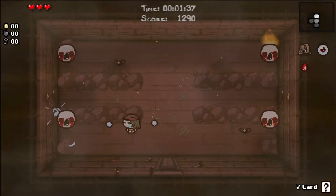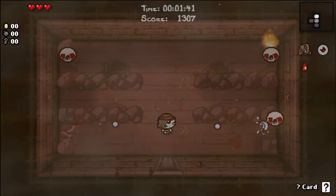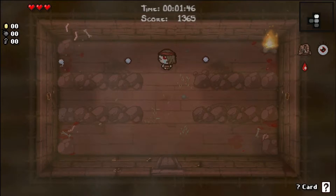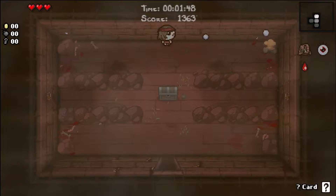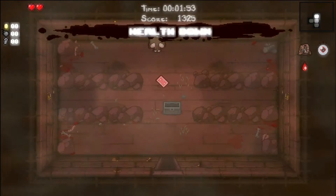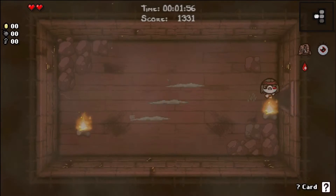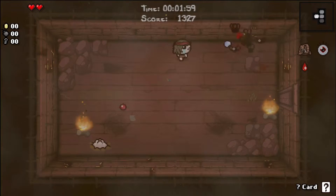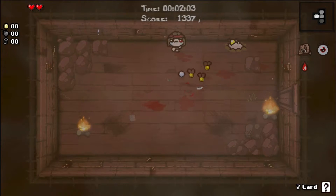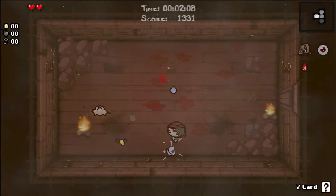Burning Basement number two. I guess we took out something there. Of course, now we have a tinted rock as well. Give me a bomb, please. Bomb and a key. Pill — not quite. Health down. Wow, that is a horrible pill. And we have another tinted rock, of course. Tinted rock number two. Further rubbing it in that we spent our bomb.